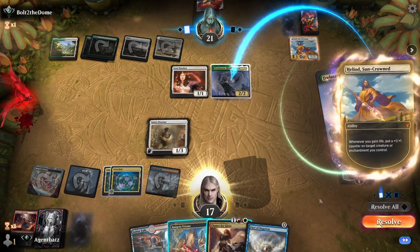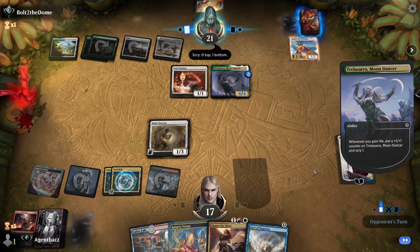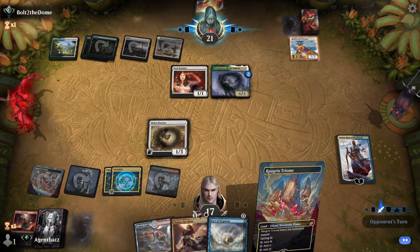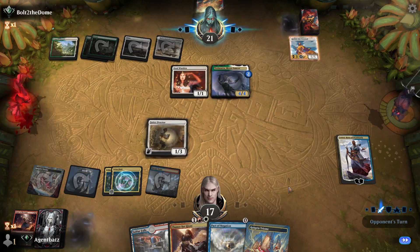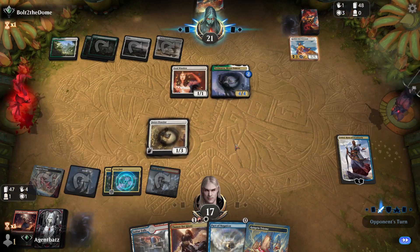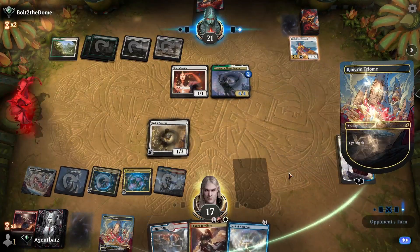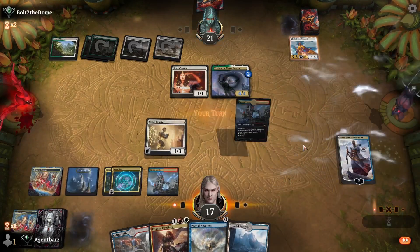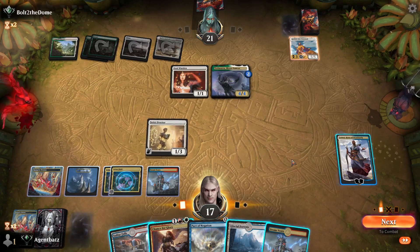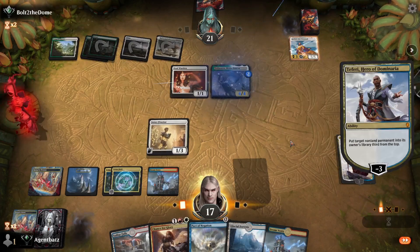They're going to get the counter, which is good. Drawing a card here — hopefully we find some Gideon or Lia action. Lia would be good. Still drawing a bit blank here. I think it's better to not play around — take this out.